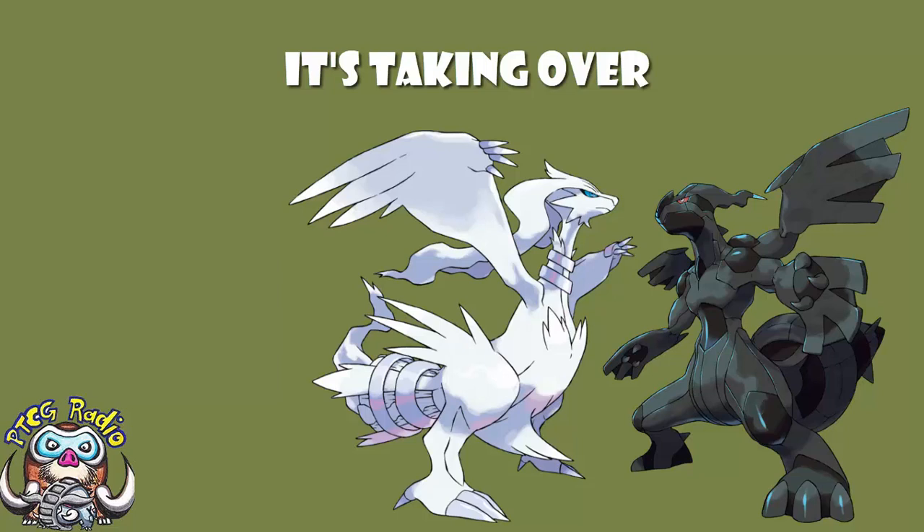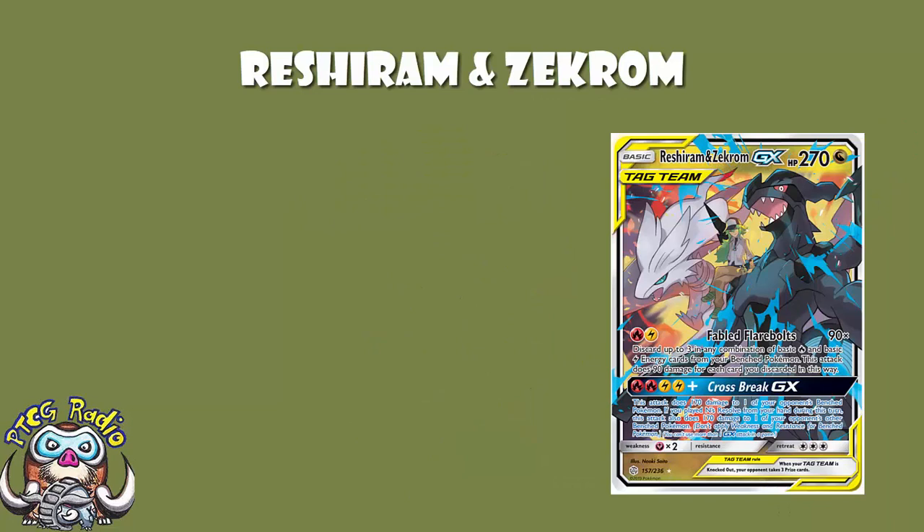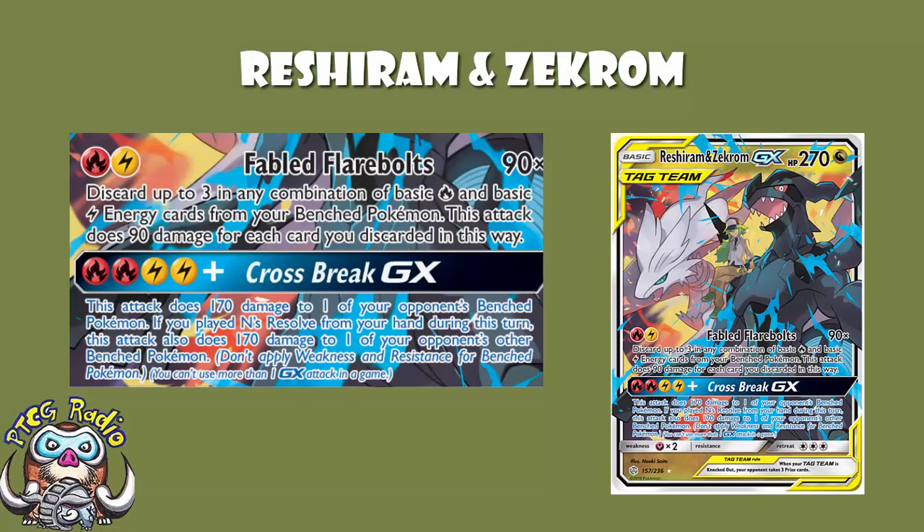It is Turbo Reshiram and Zekrom. We've talked about Reshiram and Zekrom — we know it can be an extremely good card — but this is a slightly different build than we've seen before, and it looks like it's going to work very nicely indeed. The main attack costs one fire and one lightning energy: discard up to three in any combination of basic fire and basic lightning energy cards from your bench Pokemon. This attack does 90 damage for each card you discarded, so that's 270 damage.